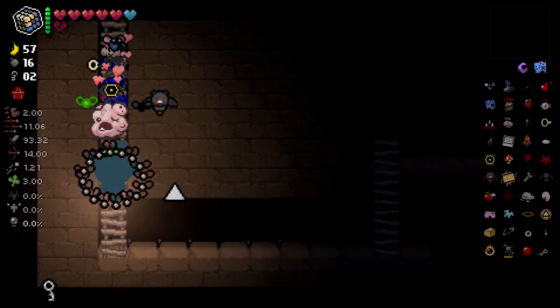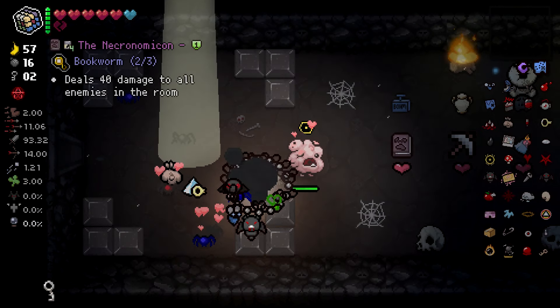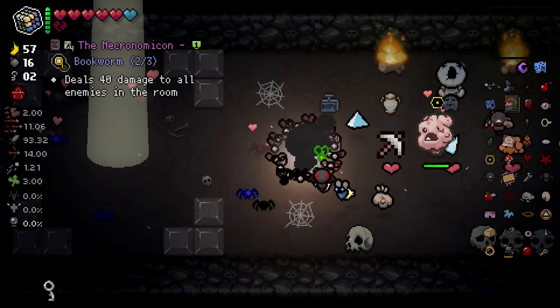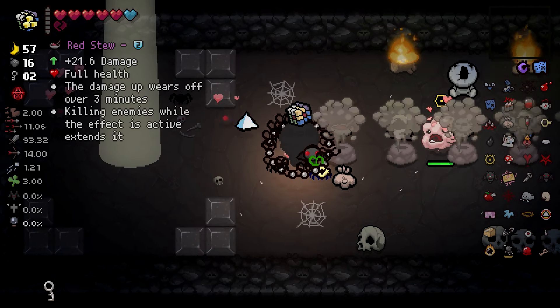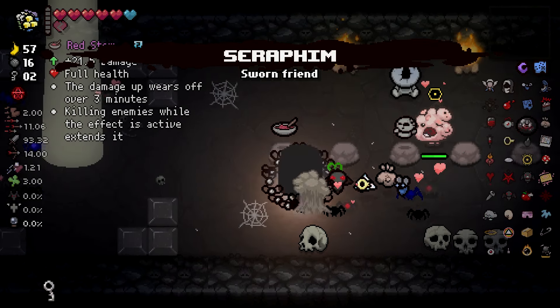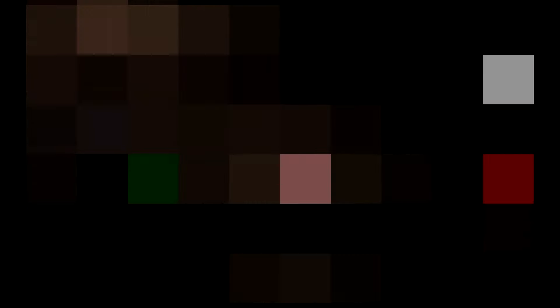We also got a charge key, which is pretty nice. If there's anything we want to roll into here — Red Stew. I don't know if that's actually going to increase our damage at all, but I am going to go for Red Stew. I'm going to take the Habit as well. Key Bomb I do not care about, but we're going to take that.